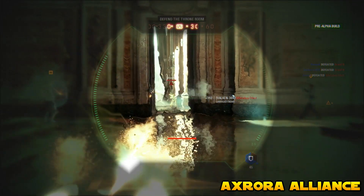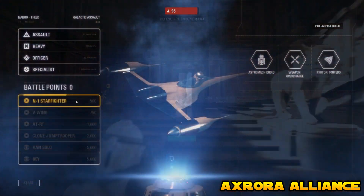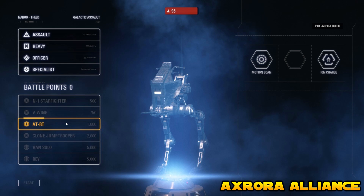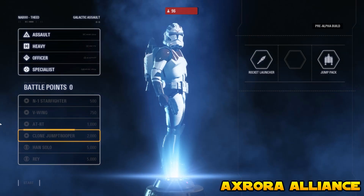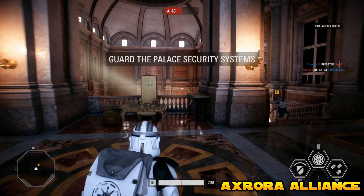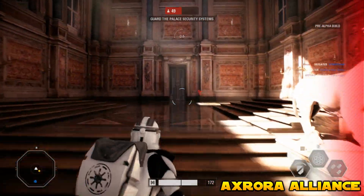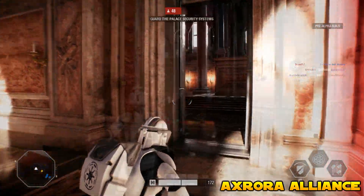For the clone side at EA Play, the reinforcements consisted of the N-1 Starfighter, the V-Wing, the AT-RT, and the Clone Jump Trooper. Each one of these reinforcements has its own unique abilities as well as its own health points, so every single reinforcement is unique in its own way.